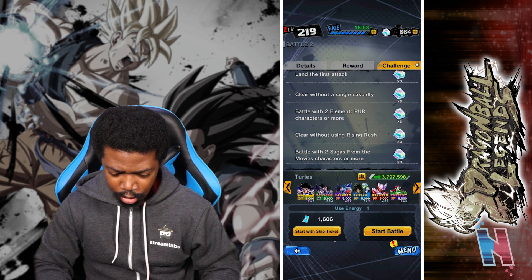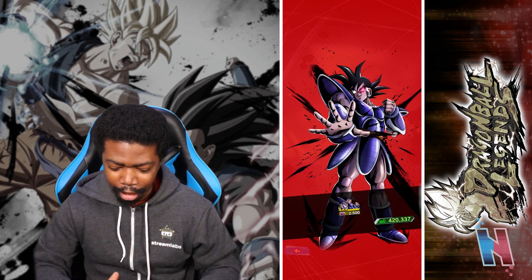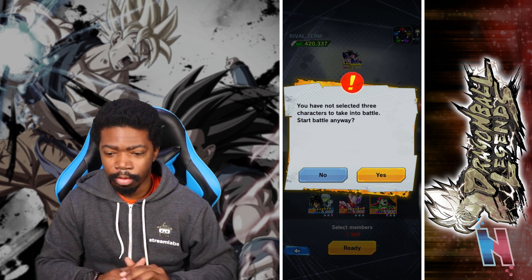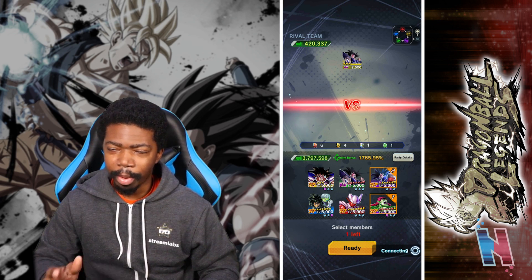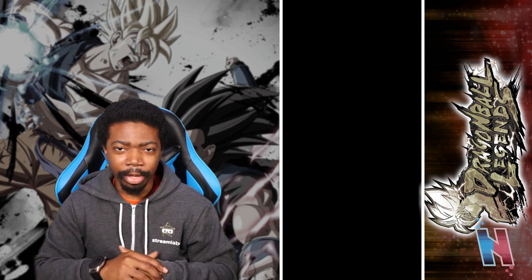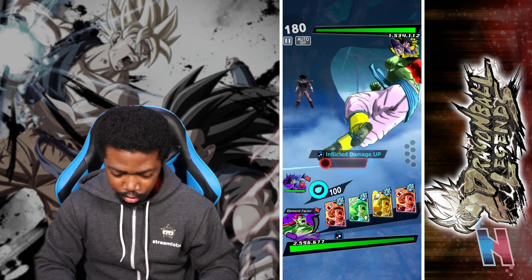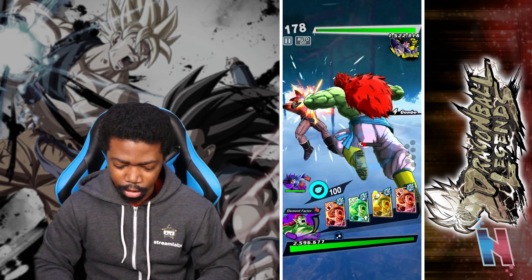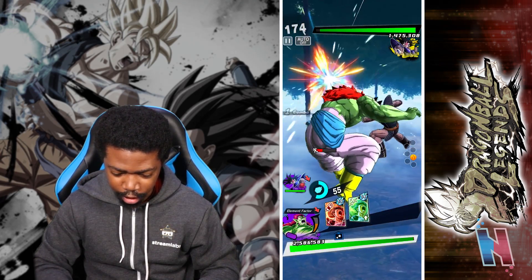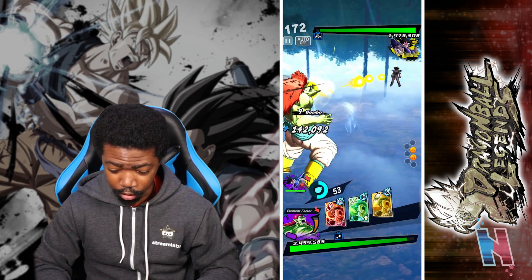Two purple units — I can absolutely do this. Two purple units that are sagas from the movies — I've got Bojack and I've got Turles. We've got this. All I really need to do is make sure I land the first attack. I'm just going to sidestep so I can vanish, tap attack, and then go from there.